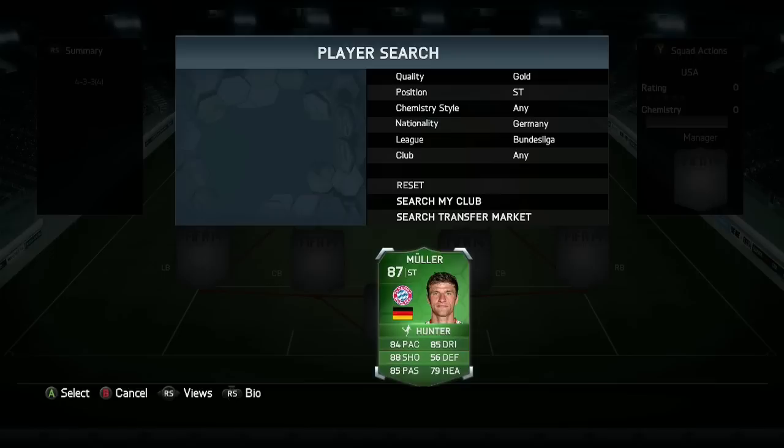Hopefully you guys enjoyed this international man of the match Tomas Müller review. His face card stats say it all — 84 pace, 85 dribbling, 88 shooting, 85 passing. If I had to rate this guy I would give him a nine and a half out of ten — what an absolutely fantastic card. Just make sure you keep an eye out for his position on the field and try to get the ball on his right foot. His shot power is excellent; his finesse is a little bit weak but it can still be done. If you enjoyed this review, leave a like and let's go for 100 likes. Until next time, this has been Russo — thank you for watching and have a good one.